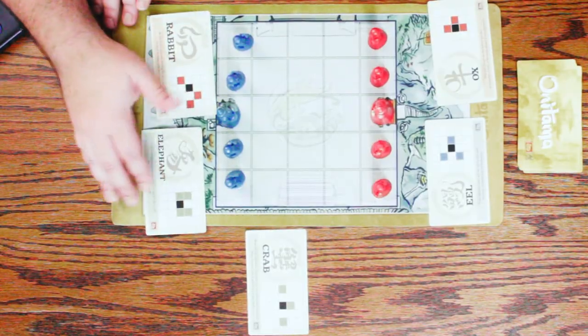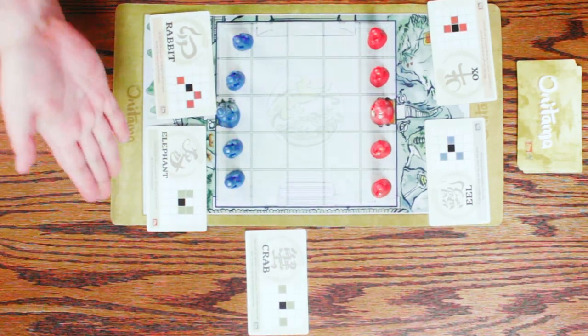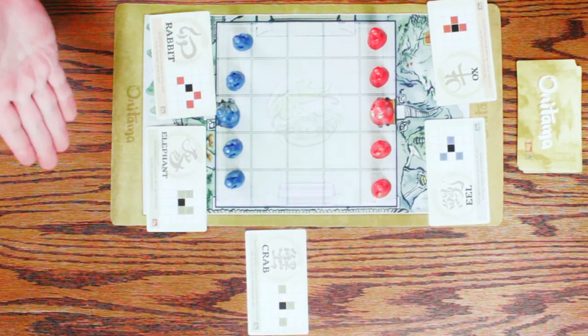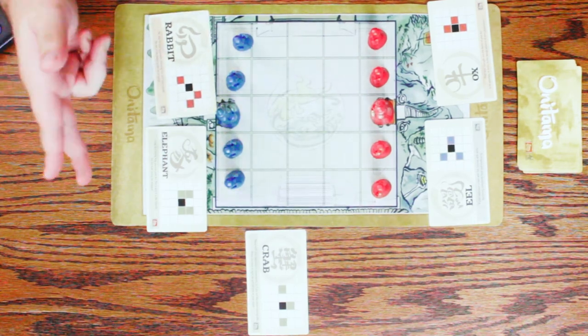The way you play Onitama is you look at the card. The card shows a black square indicating the pawn that you want to move. The squares that are not black, because they're different colors, are the movement options you have. So in this case of the rabbit, I can either move diagonally up, diagonally backwards, or two spots over.